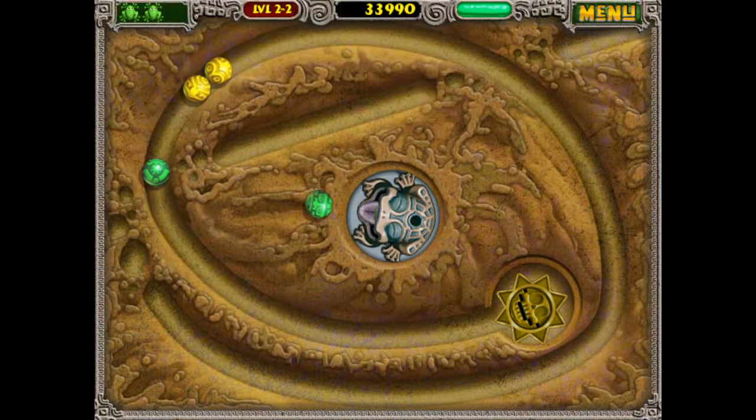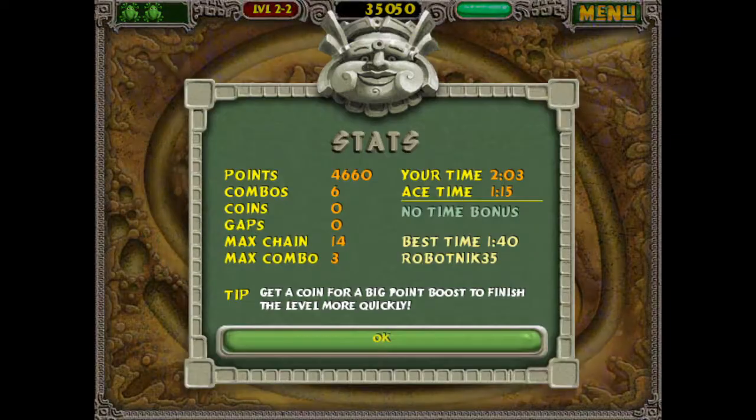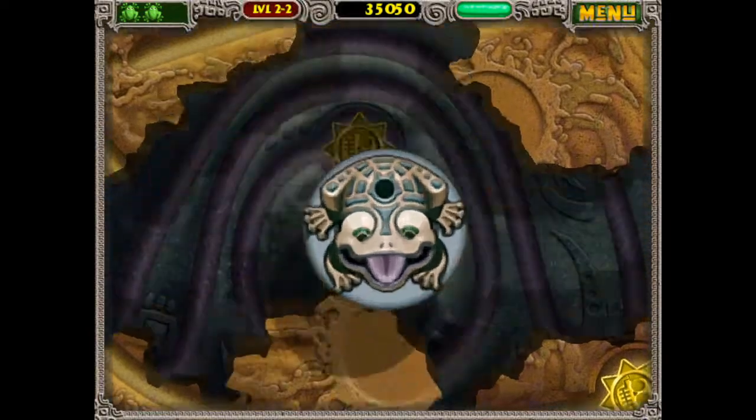These balls need to maintain their distance — we're in the middle of a pandemic, these balls are not properly social distancing right now. They get absolutely reamed into oblivion. I should get a coin for a big point boost to finish the level more quickly, but I'm not even paying any attention to the coins right now.